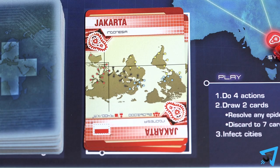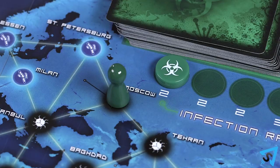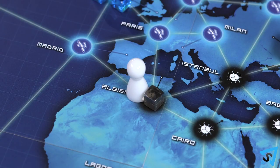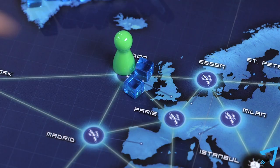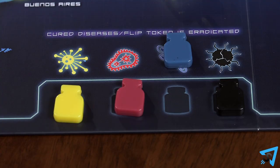Build a Research Station: discard the city card from your hand that matches the city you are in and place a research station there. If all six research stations are already on the board, take any research station from anywhere on the board to use. Treat Disease: remove one disease cube from the city you are in and place it in the supply. If the disease has been cured, remove all the cubes of that color instead. If the last cube from a cured disease is removed from the board, flip the vial to its eradicated side. If there are cubes from several cured diseases in a city, you must treat the disease once for each cured color to remove these cubes. Removing the last cube of a disease that is not cured has no effect.